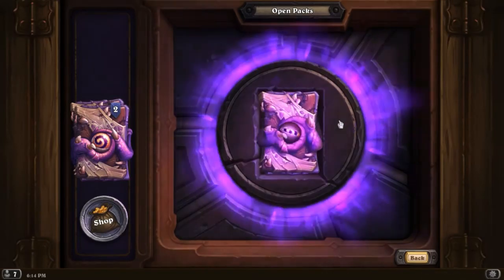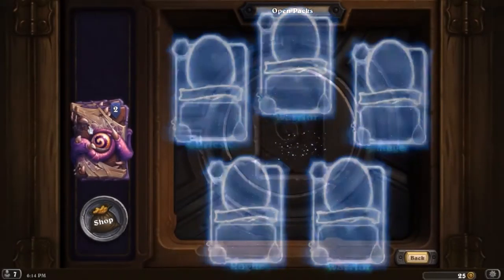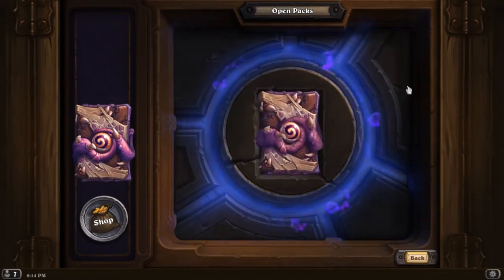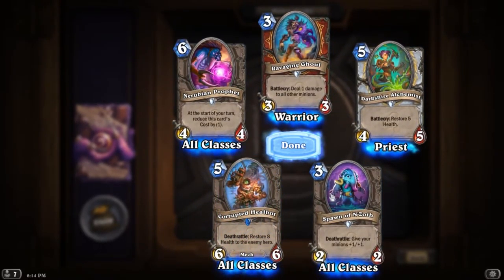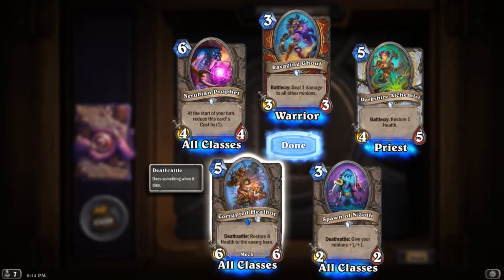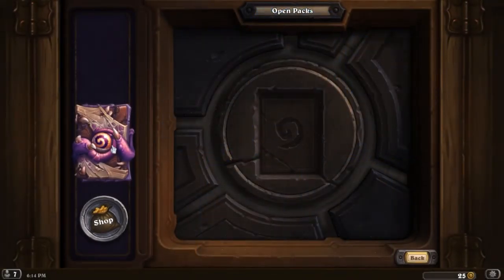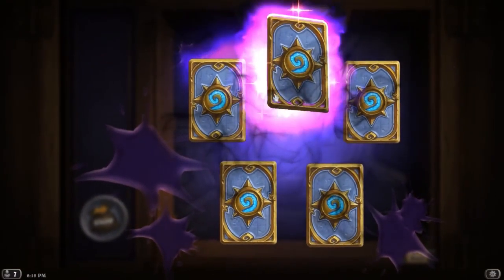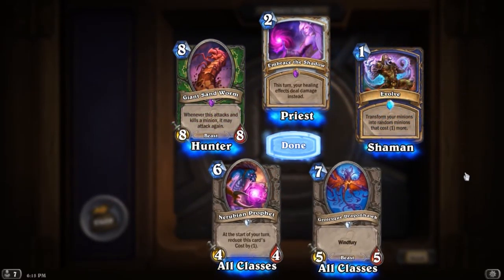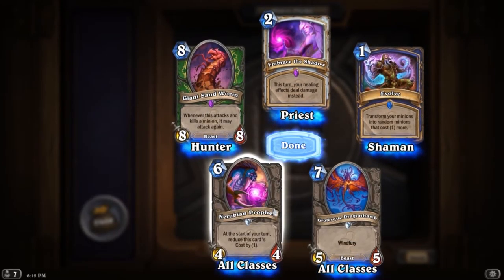Come on RNG Jesus, come on. Six/six for five — yeah, maybe. Might stick it into a mech deck or something, we'll see. Last one — last chance for another awesome epic, maybe even a legendary. There's the epic — Embrace of the Shadow, not bad. Look at that, another Giant Sandworm — awesome. And an Evolve, so we can do evolve shaman should we choose.